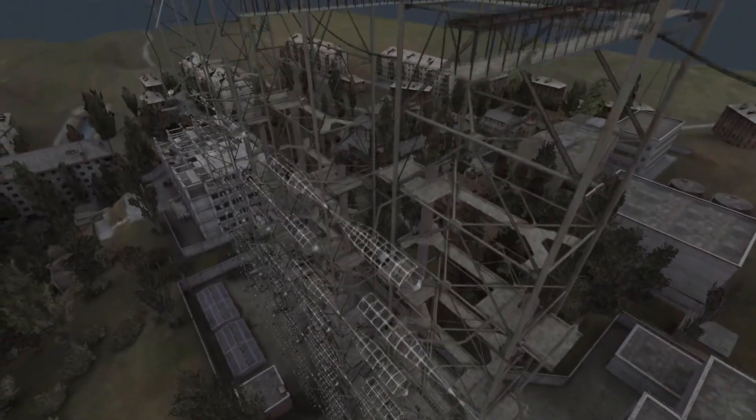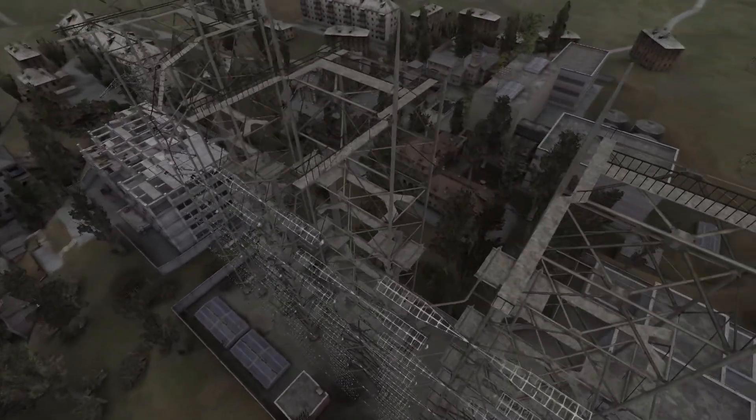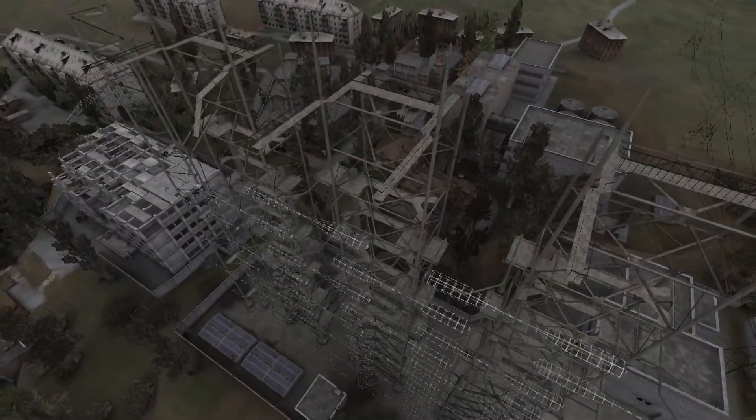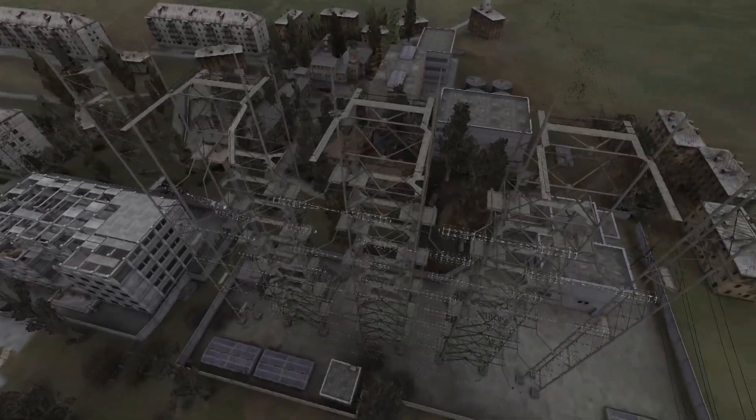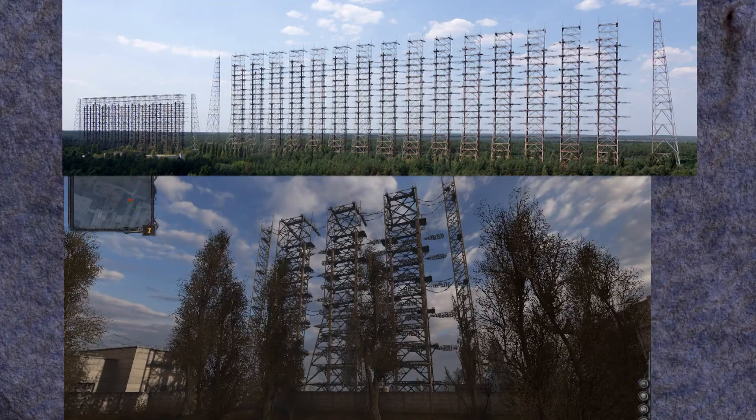I've always thought this was not the case, but after reading some comments about it I decided to do some more research. Yes, both antennas have the same design, but their size is very different — the real Duga radar is simply gigantic, whereas the Lemansk array is just a downsized version of it.